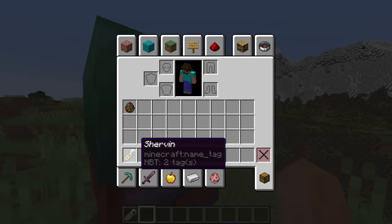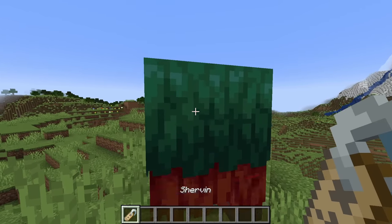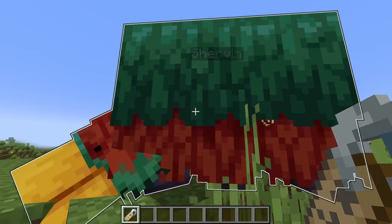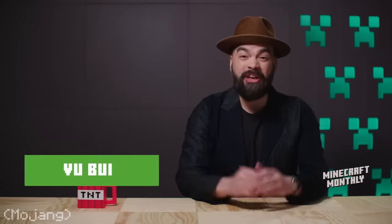Number 30: on the topic of sniffers, if you rename a sniffer to Shervin, you'll find that it begins to glow, similar to the glowing or spectral arrow effect. This is a direct reference to the official Minecraft channel video where VooBooey refers to the sniffer as Shervin.